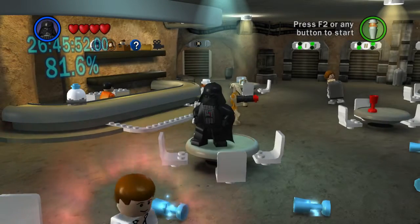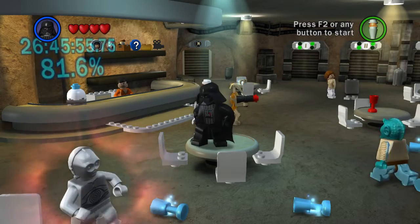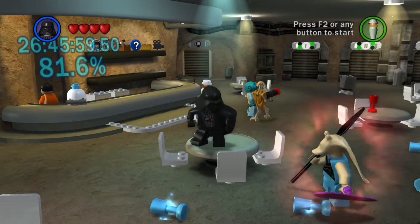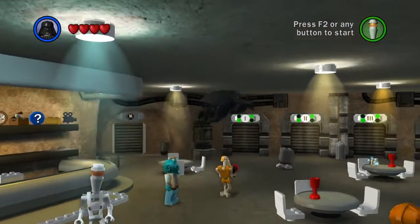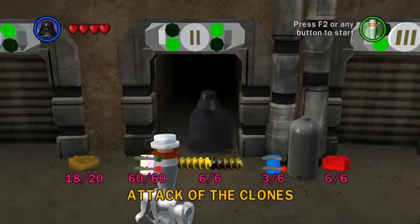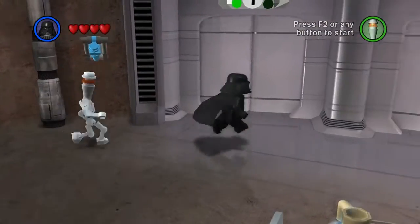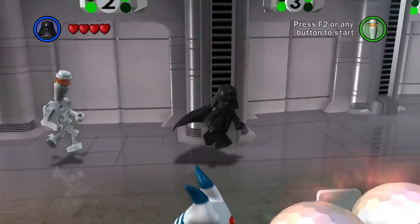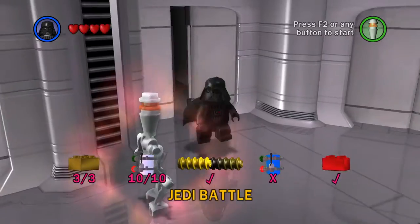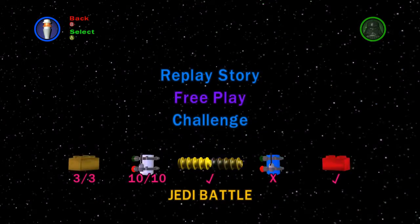Hey guys, welcome back! Anglers Fall here, and we're back with some more Lego Star Wars: The Complete Saga going for 100%. We are working our way through the mini kit blue mini kit section. Last episode we got the third one out of Episode 2, so let's head in for Episode 2 Chapter 4, which is the Jedi Battle.